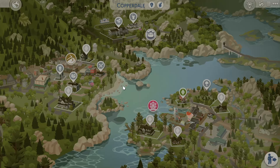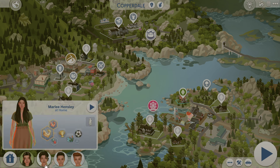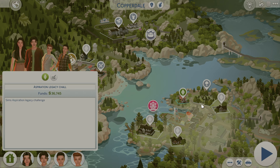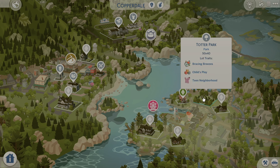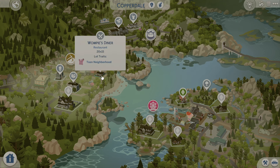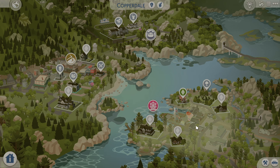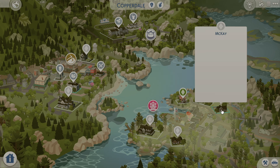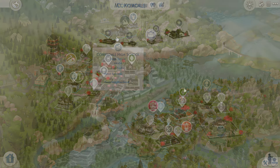In Copperdale everything has been renovated as well. Here's Marley with her family — she has three sons living with her currently. I'll do a current household update soon, probably this week or next. Marley lives right beside this park. I used to not really like Copperdale but the more I played in this save file with my current household, the more I appreciate it — it just feels more alive. There's a park, a diner, a new thrift store, bubble tea store, and an updated library.